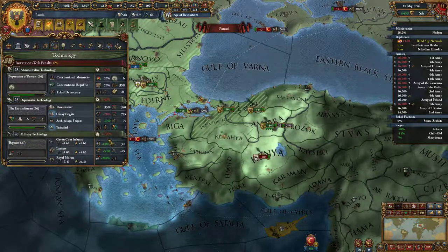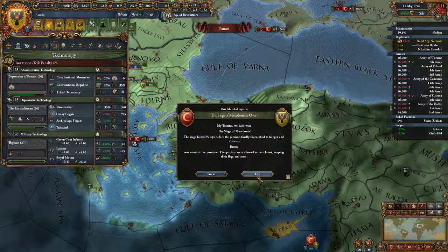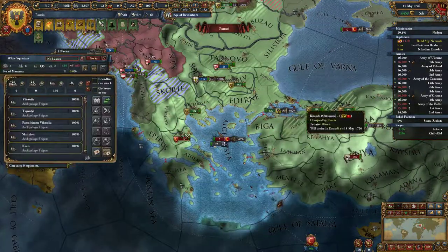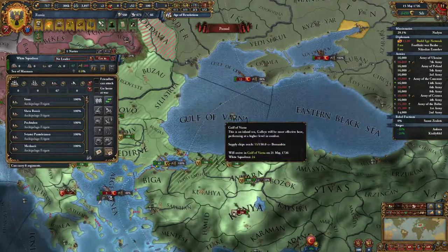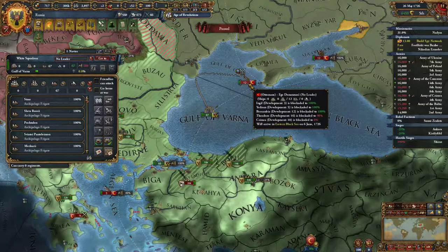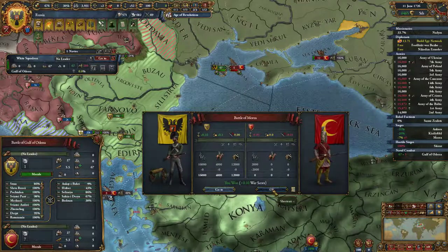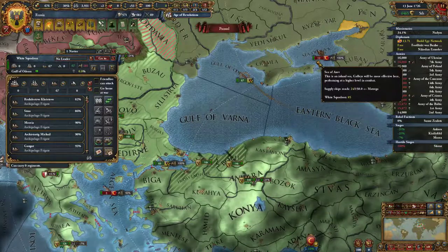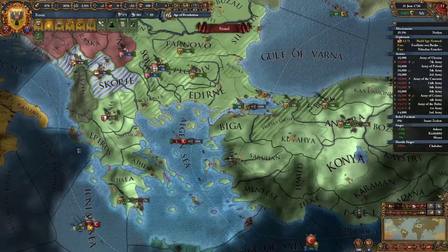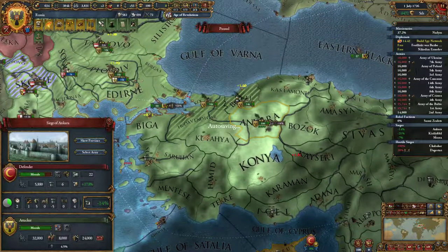In our last episode we got the new level 26 technology and paid a premium for it, but now we are definitely going to be rolling over anyone and everything. Let's split our navy in half — send 67 over to try to remove some of these vessels. There are about 12 galleys that are all going to get annihilated. Austria is coming down to assist.